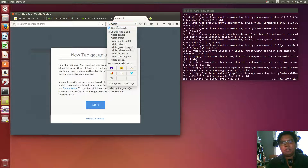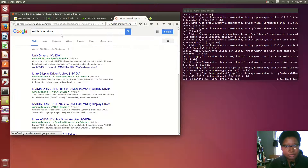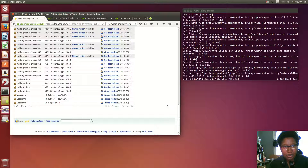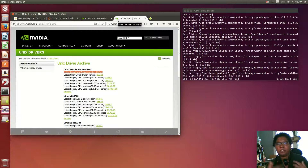If I go to the NVIDIA Linux drivers page — this is where I'm used to going — you can see this 355.11, the one that I'm installing. It's a short-lived branch. The long-lived branch is 352, and I could install that as well since it's also in the PPA.